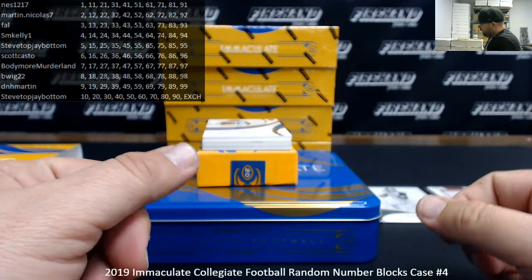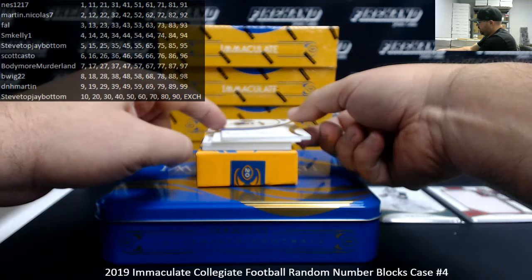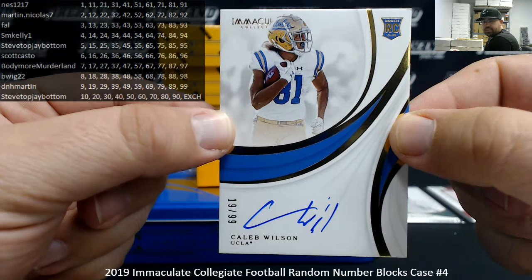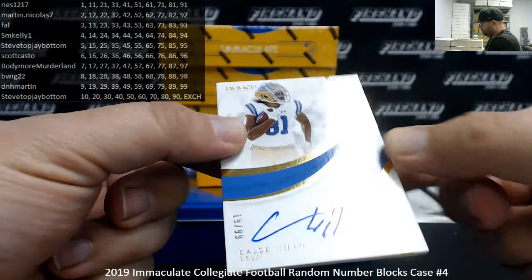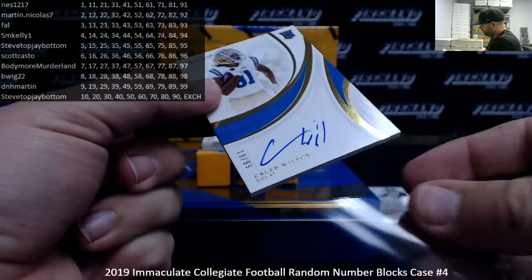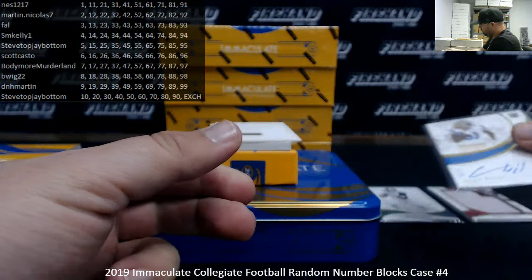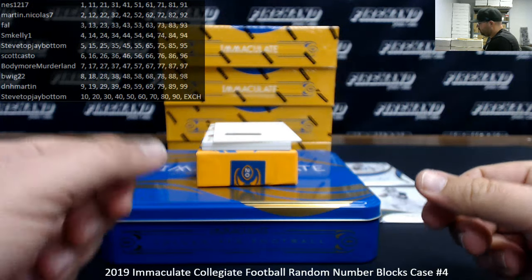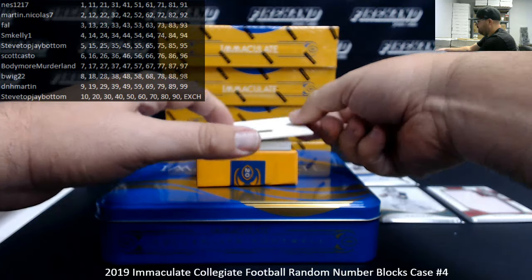Next up, I got a rookie autograph, number 2 of 99, from UCLA — Caleb Wilson, number 19 of 99, and spot number 9 going to DNH Martin. Then we got an Immaculate Dual Autographs Gold Redemption — this automatically goes to Steve Top, Jay Bottom.